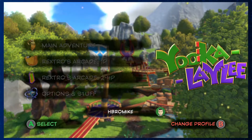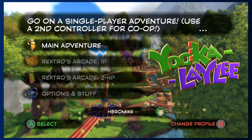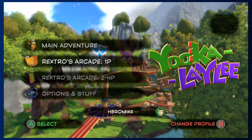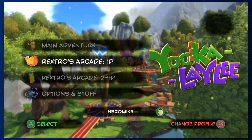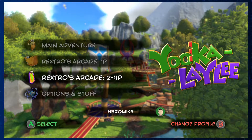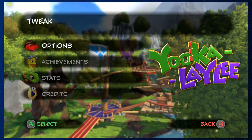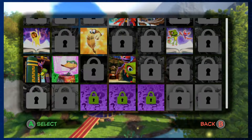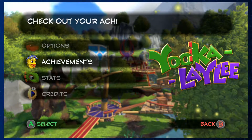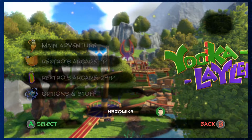I've played maybe a few hours of the game so far just on my own time to get used to the controls. We have the main adventure, Rextro's Arcade, one to four player options, stats, and achievements. I've already gotten some achievements because I played through a little bit, so there will be some that don't pop up right away. Let's go into the main adventure.